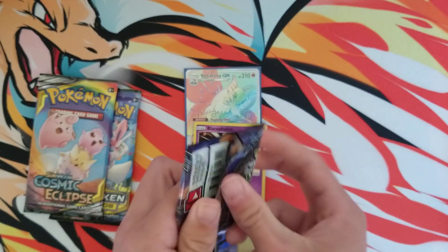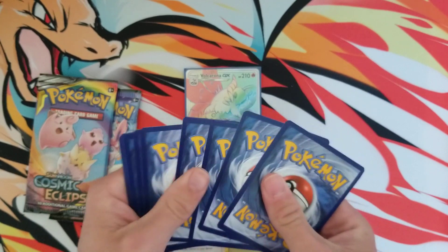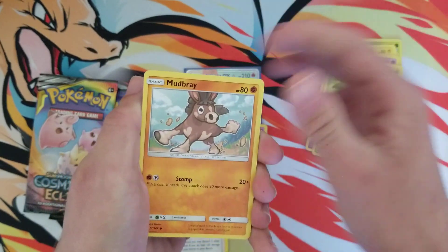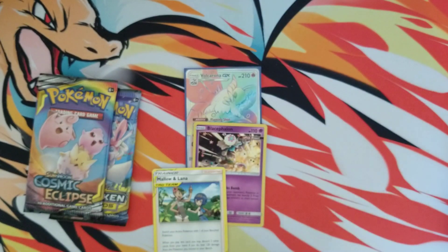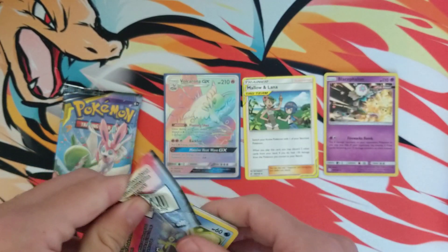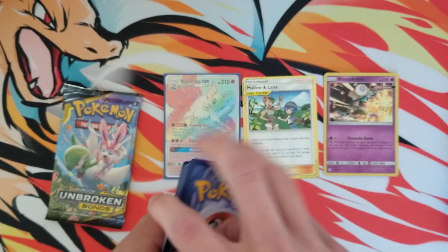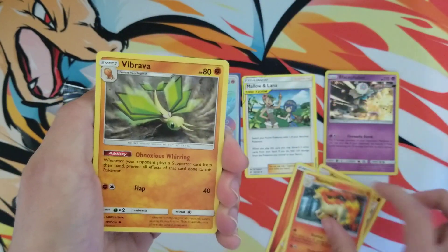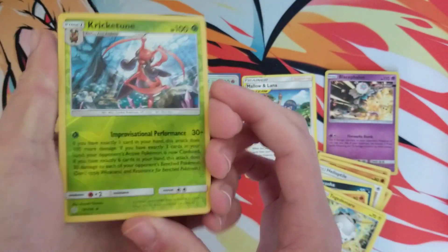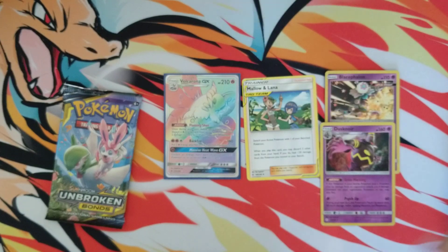Three packs left, let's keep it going. Electabuzz — at least it wasn't the rare. Fire energy, Metapod, Lana, Electabuzz, Espeon, Duskull, Oddish, Mudbray, Alolan Rattata, and a Mudsdale. At least we got that rainbow rare — it is always a win when you pull a rainbow rare no matter what. Next Cosmic Eclipse: Pangoro, Rapidash, Vibrava, Helioptile, Carvanha, Tepig, Togedemaru, Kricketune. And we did get a holo Dusknoir. Two holos.